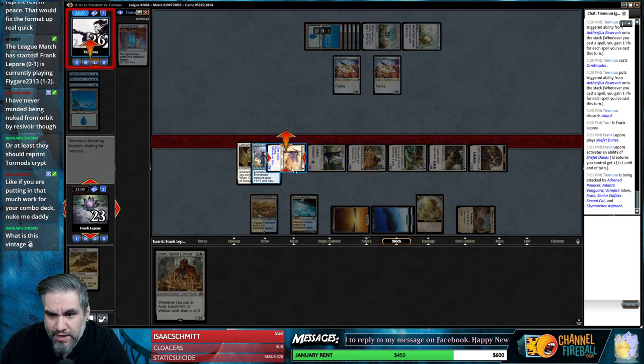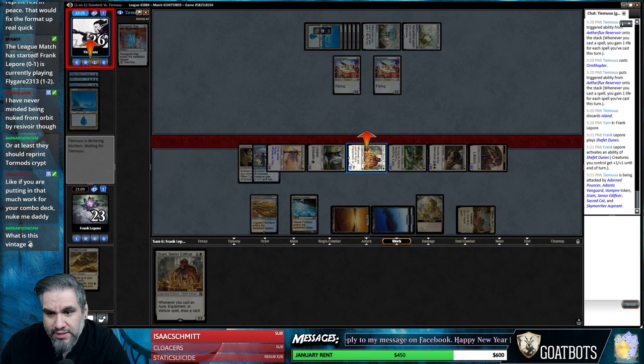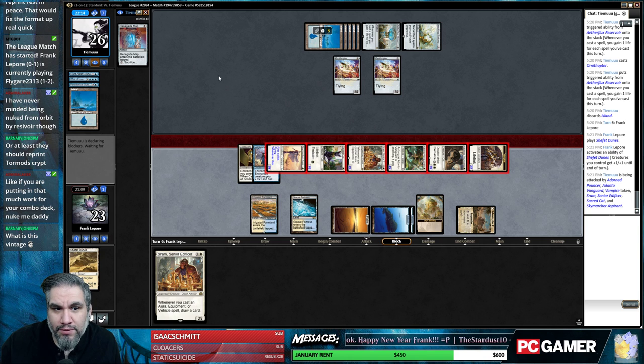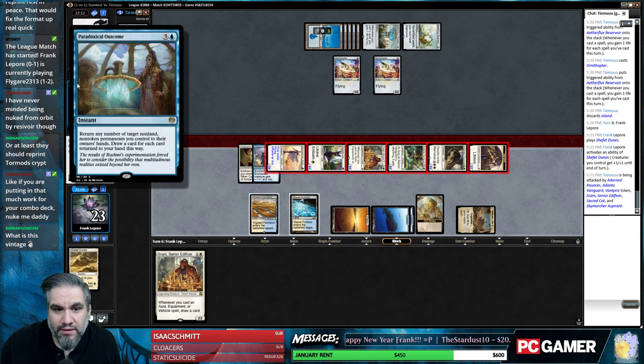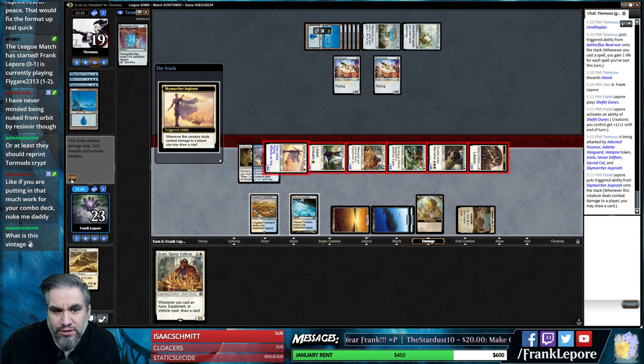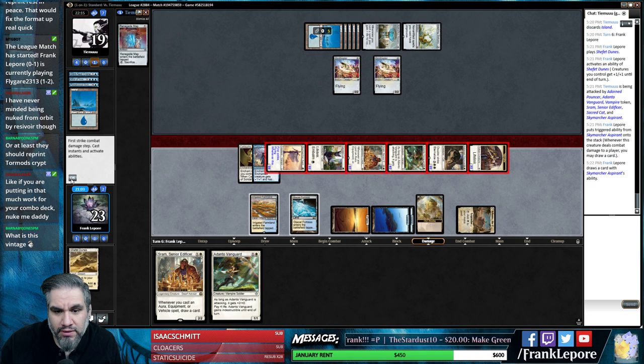Even without it - five, six, seven, eight... twenty-two damage with the token. So not really that big of a deal. I have no idea what's in their hand because they actually drew extra cards, so use that ability.